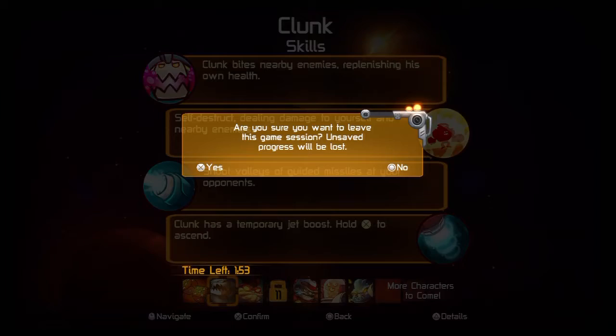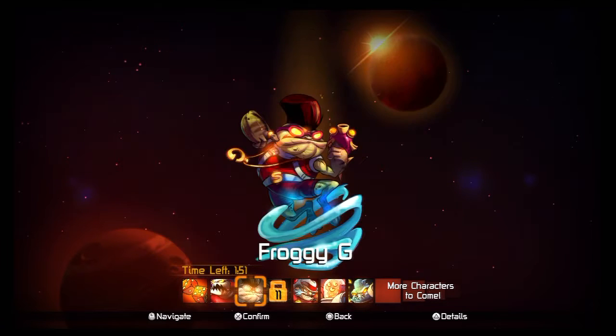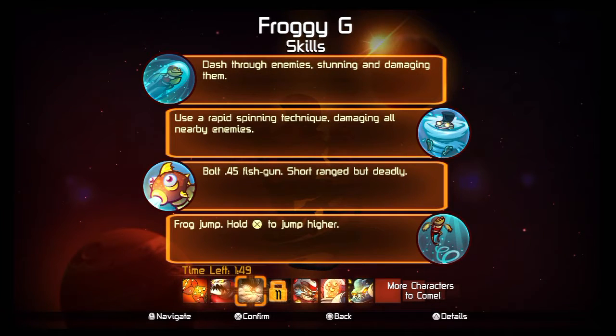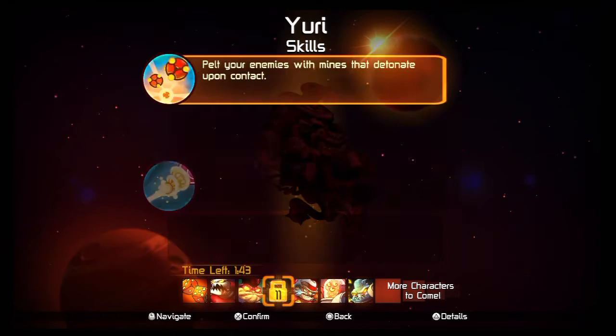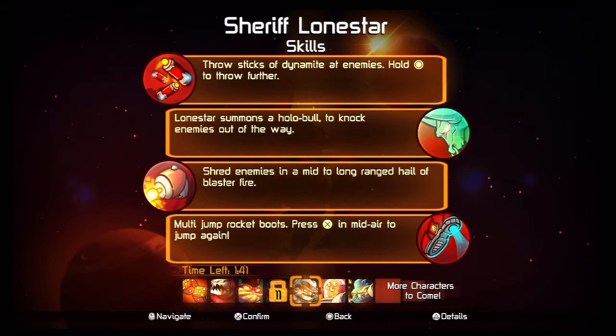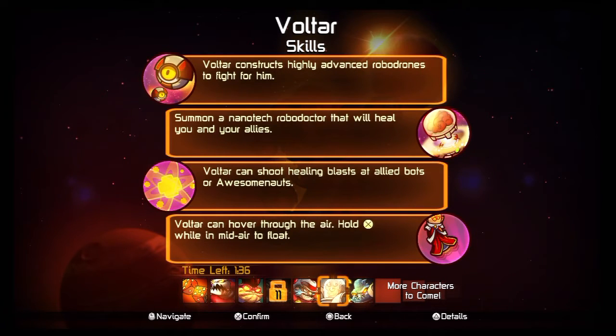These are some of the characters they have. Clonk is kind of like your tank. Froggy G is like the gangsta frog — he's good at stunning people and has a little tornado attack that's kind of neat. The Longstar Sheriff has dynamite and a bull that pushes people back, which can be kind of annoying.